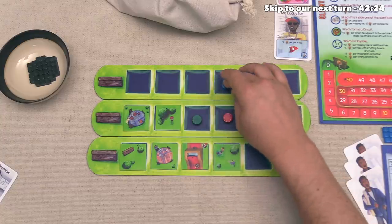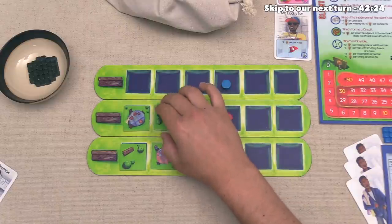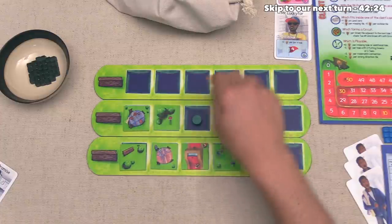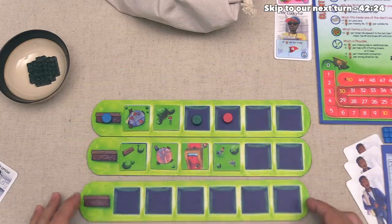Okay the blue player can go and they really don't think they should add either of these tiles into their area. They don't want to fill too many of their spots in with non-hole tiles because they still have quite a few holes to build. So they are going to pass and that is going to finish this round.